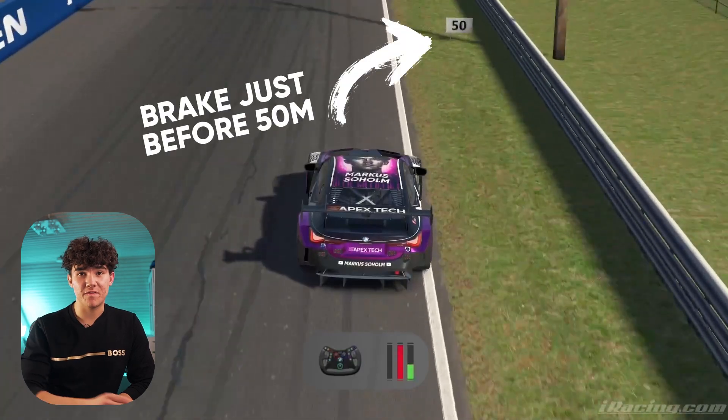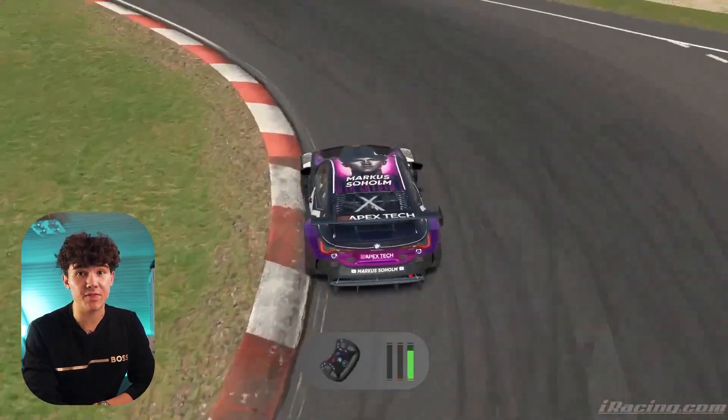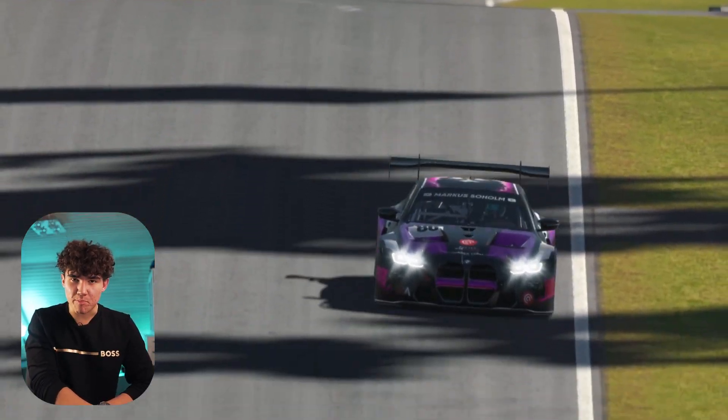Coming towards Turn 1, you're aiming to brake just before the 50-meter board. The important thing in this corner is the exit — you want to do everything you can to make sure you get the throttle planted early. This means trail braking into the late apex, as well as staying away from the curb to make sure it doesn't bounce the car off the line. Chill down the next straight as you prepare yourself mentally for the craziness you're about to experience.